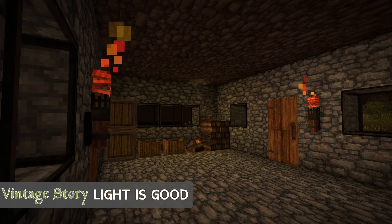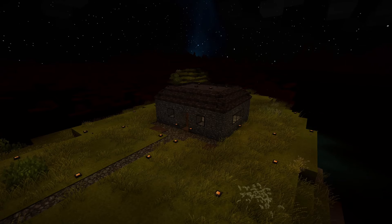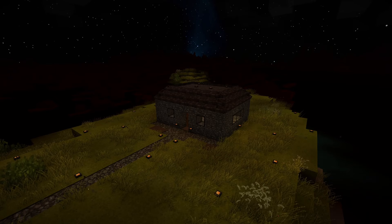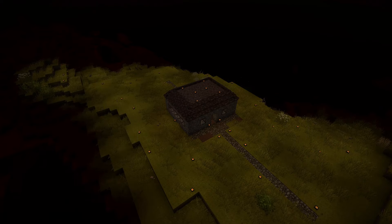I'll leave you today with this tip, my friends: light is your friend. The more light, the better. And I'm not just talking about indoors either. Having a well-lit area can keep those pesky moaning rock people at bay. In the early game, it's a challenge to keep the area around your house well lit, but I try to make it a priority once all my basic needs are met. A life free of the constant moaning outside my door in Vintage Story — well, that's a life I want to live.